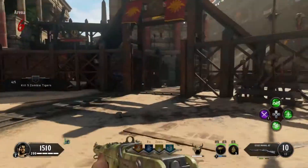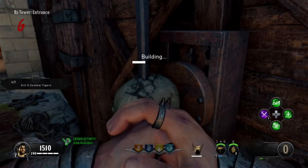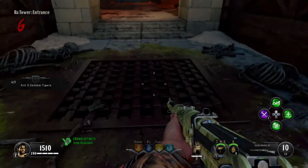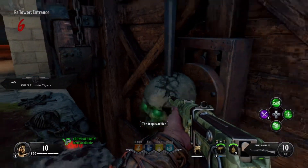After you obtain the skull, you're going to want to head up to the entrance of the tower of Ra. First, you want to repair the acid trap here by holding down square. Then look down at the drain and hold square. If you have done everything correctly and have all the parts, it should place the skull.